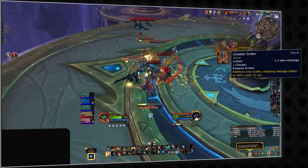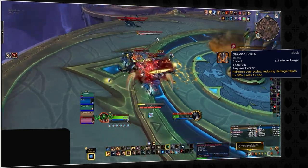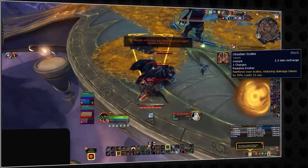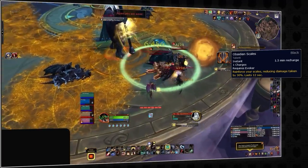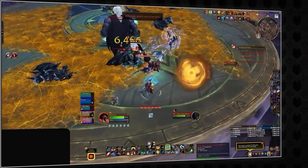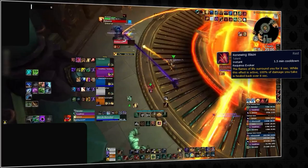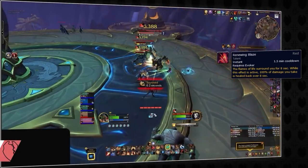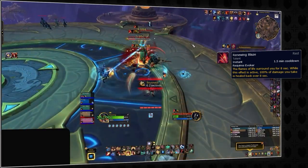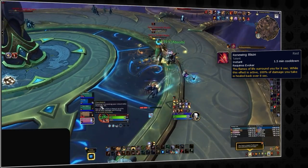Obsidian Scales is the primary defensive ability of an Augmentation Evoker. When activated, it reduces all incoming damage by 30% for 13 seconds, and its effectiveness scales with your mastery. Obsidian Scales has 2 charges, allowing you to use it proactively to mitigate damage rather than reactively, helping limit the amount of healing required and better managing sudden spikes of damage. Renewing Blaze enables the Evoker to gradually heal back all damage taken over an 8-second period, particularly useful for recovering from ticking or rot damage, allowing you to passively restore your health and alleviate pressure on your healer.